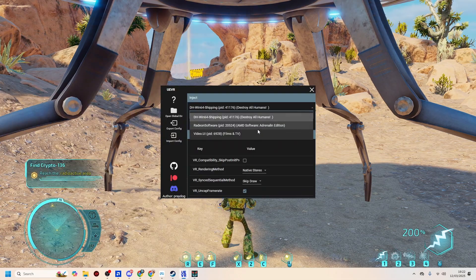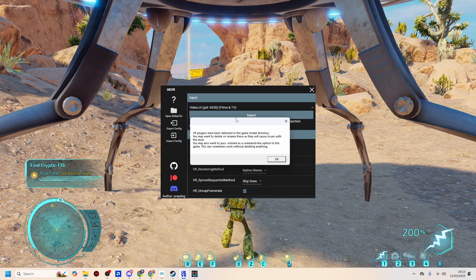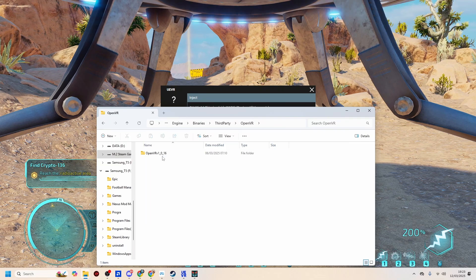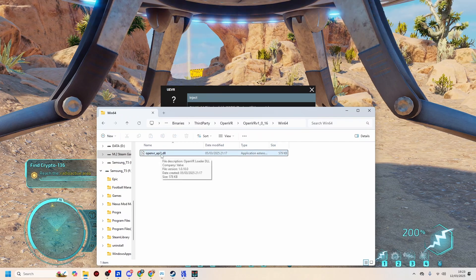I've got the game started. I've got UEVR started. It'll ask you to restart in admin mode — just do that. Make sure you have the game using OpenXR if you're using a Quest headset; it generally runs better using OpenXR anyway. What we need to do first is select the game, which is here: DH Win Shipping. Click on that and as you can see it'll say VR plugins have been detected. Click OK, we'll open the plugins directory. As you can see, we've got OpenVR. You can look for OpenVR or OpenXR, go into that, and then you've got the OpenVR DLL. What you do there is just rename it — I've just put a one at the end of the name, and that will suffice.